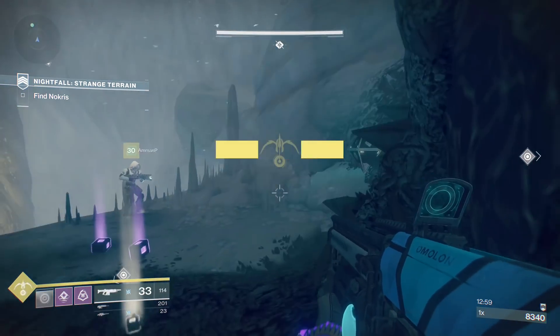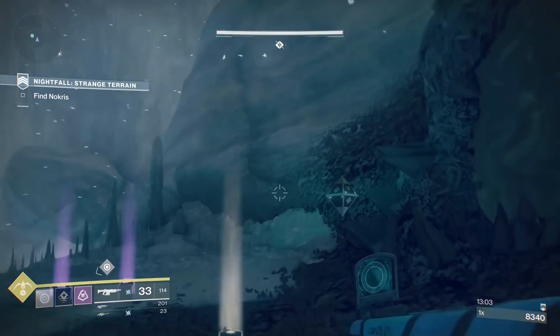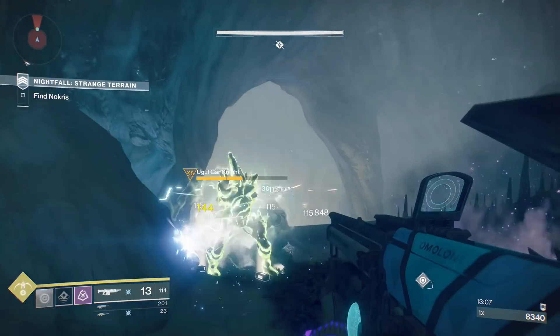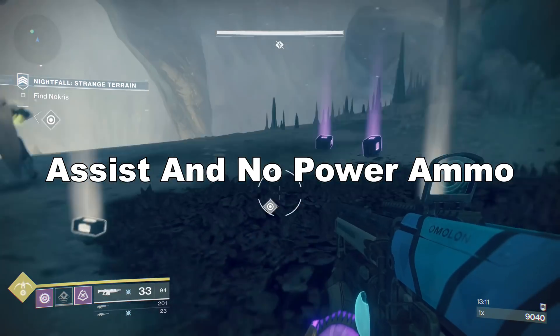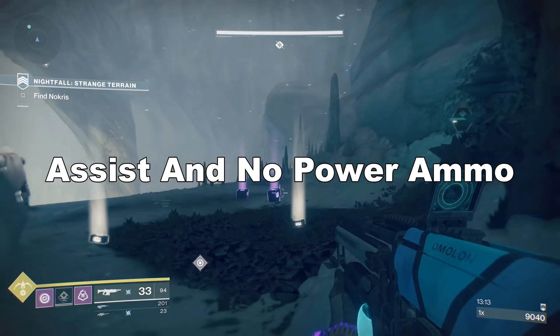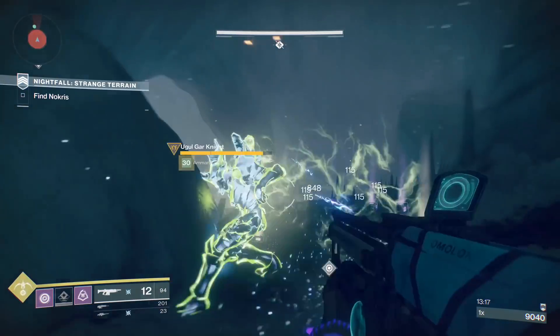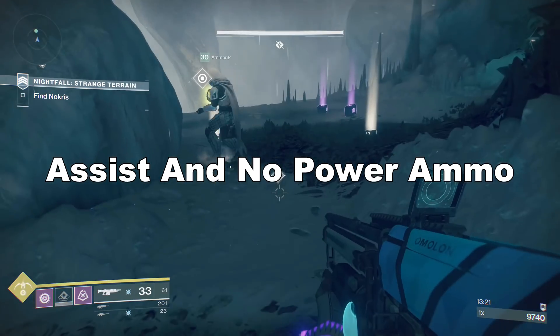Majors take less damage than red bars, and yellow bars have a lot more health. Luke Smith says that orange and yellow bars drop heavy ammo on every death. When playing solo, you see that when you shoot one you get power ammo consistently. We can safely say that the power ammo bug is not related to solo playing. Josh Hamrick confirmed it was a bug six months ago on Twitter.